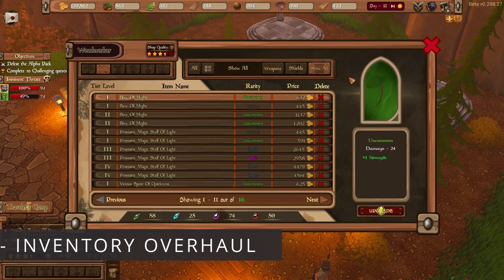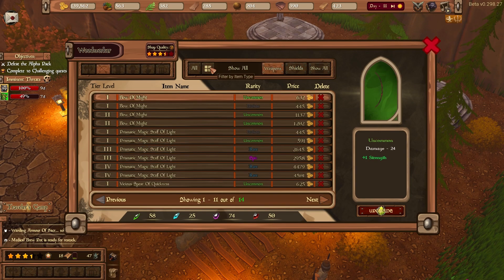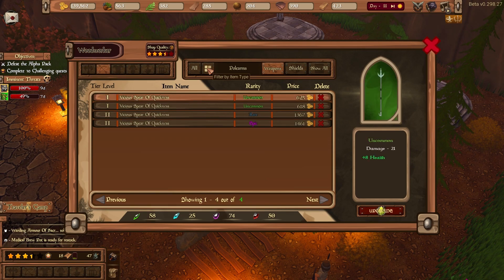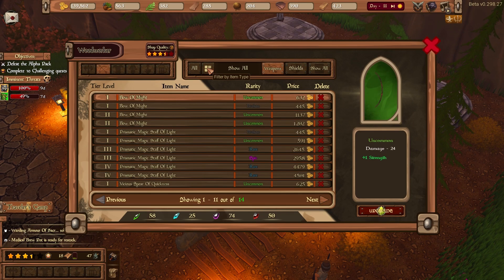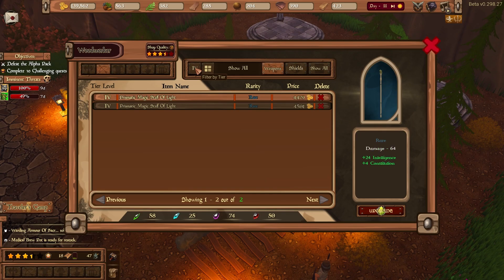The inventory menu has been reworked to make it easier to read. You can now use the buttons at the top to select an item category. Furthermore, you can use the subcategory filter to single out specific item types. At any point you can also filter your items by tier if you want to know exactly what to craft next.